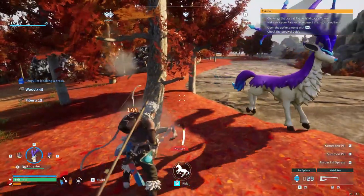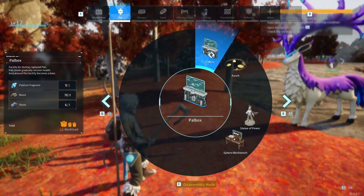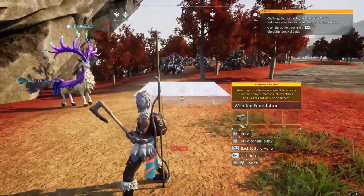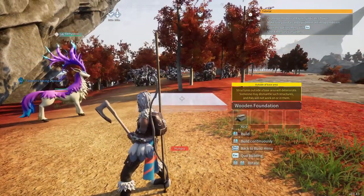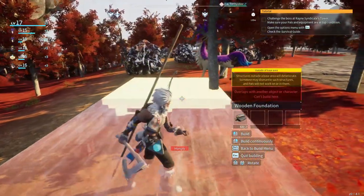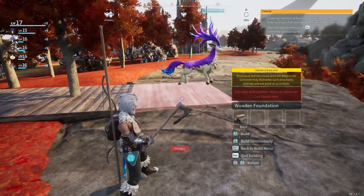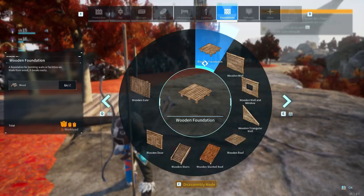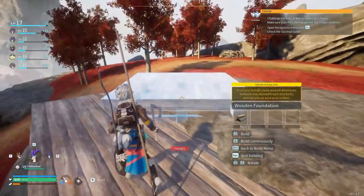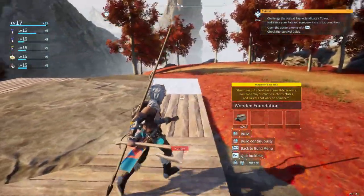Then we'll put the Pal Box on top of that. First things first — foundations. Well, if you build outside of a base it tells you that your things can break. At least they're kind enough to let you know. Let's get it as close to the stone as possible without actually getting close enough that they would make the stone despawn. Let's make this as big as possible — we've got plenty of wood around.